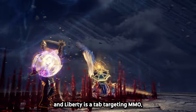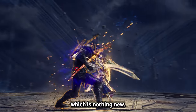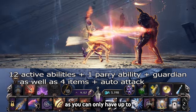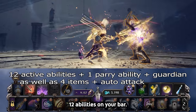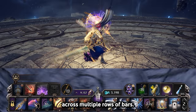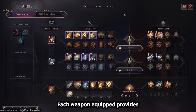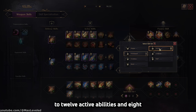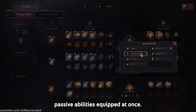At its core, Throne and Liberty is a tab-targeting MMO, which is nothing new. However, this game was definitely designed with consoles in mind, as you can only have up to 12 abilities on your bar. This isn't like World of Warcraft where you have dozens of abilities across multiple rows of bars. Each weapon equipped provides a selection of abilities and passives to choose from, and you can have up to 12 active abilities and 8 passive abilities equipped at once.